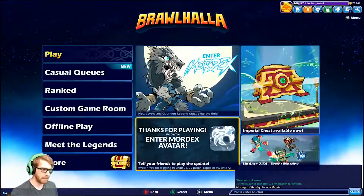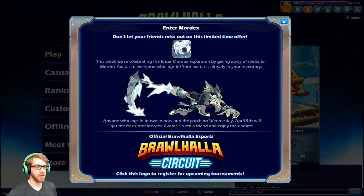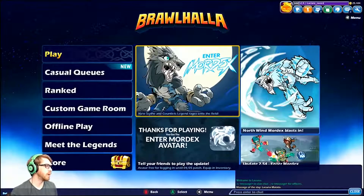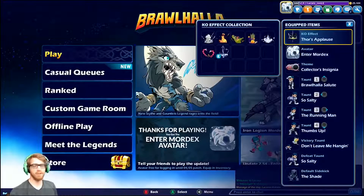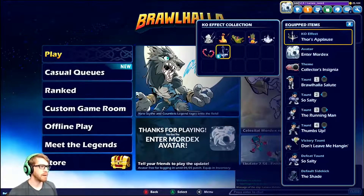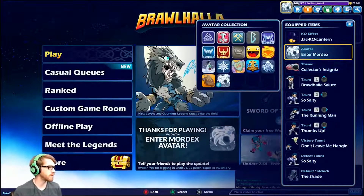Number 7 is the Enter Mordex Avatar. The Enter Mordex Avatar is unique in that it was given away for free during the launch window for the legend Mordex. Anyone who logged into Brawlhalla during this time was automatically given the avatar, and if you didn't play during that time you simply can't get it, which makes it one of the rarest items in the game. I don't think they've ever done this for any other legend that was launched, so it's pretty unique in that aspect as well.